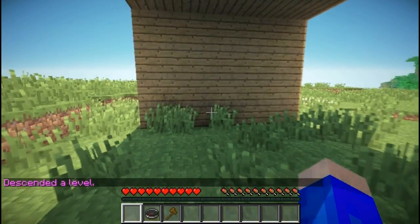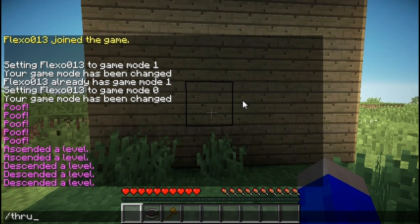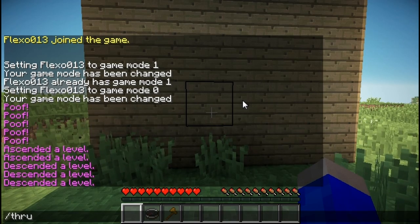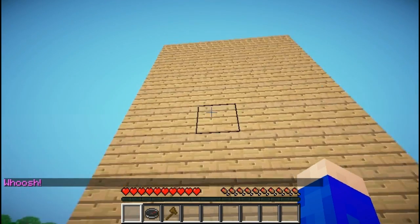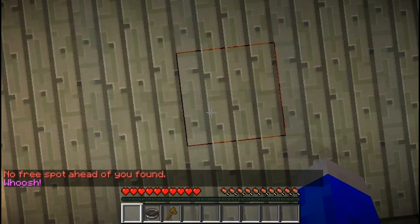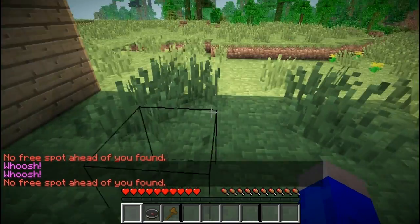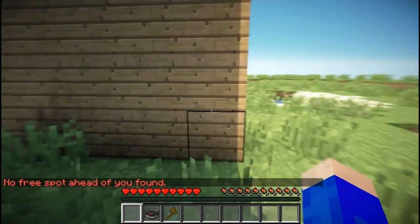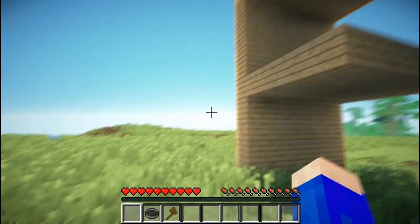The next command is /thru, which will make you pass through the block you're looking at. So right now we're looking at that block of wood — we will pass right through it. And we can also hop right through there, through the floor, or through the ceiling. But not if there is no space behind the block you're looking at. So you can pass through multiple layers of blocks, but there eventually has to be an open spot which isn't void or anything else.